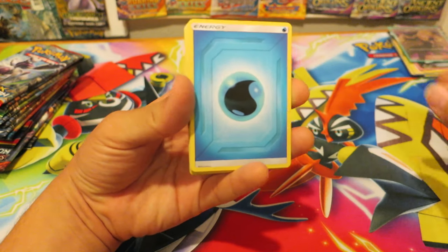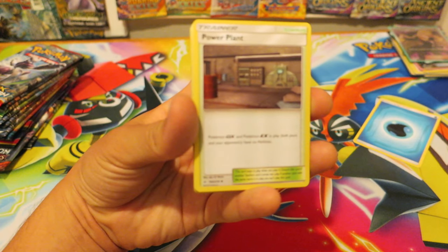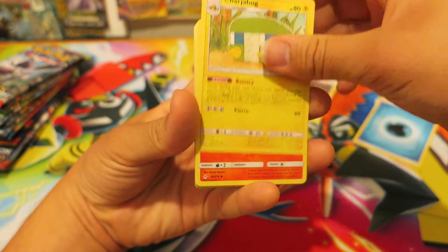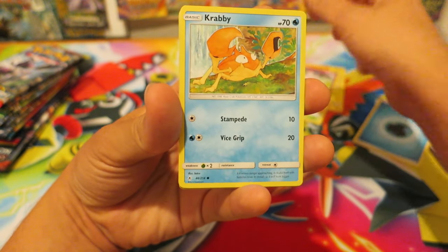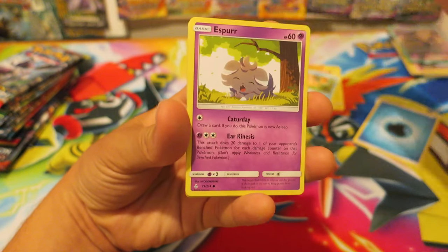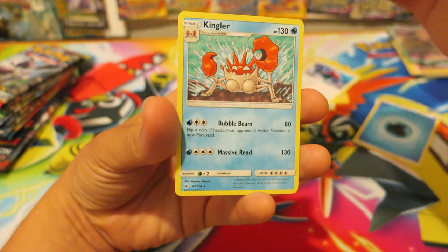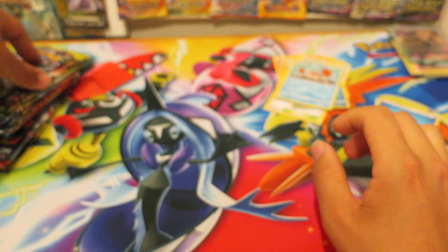We are going to kick things off with an Unbroken Bonds Booster Pack. We have a Water Energy, the Stadium Card Power Plant. Next we have a Charbuck, a Toriquette, a Jigglypuff, a Krabby, a Riolu, an Esper, a Porygon, a Froakie. And our last card in this Pokemon Booster Pack is a Kingler. Let's go ahead and move on to the next Pokemon Booster Pack.